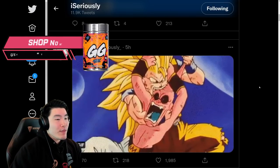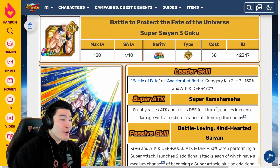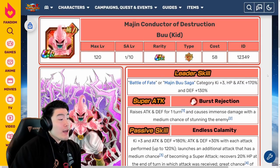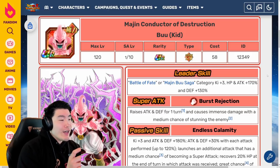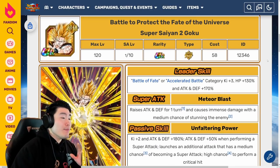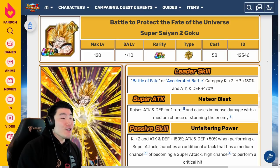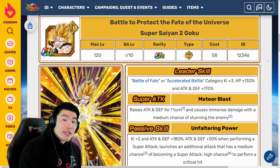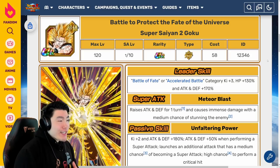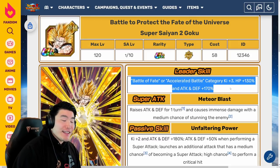Starting with the new units first, we got the Fizz Goku, which is a Super Saiyan 2 Goku that transforms into Super Saiyan 3 Goku, and also the Kid Buu. Let's go with the one that I think most people are probably a little bit more hyped for — and that would be the Fizz Goku. In his Super Saiyan 2 form, starting with the leader skill, it's Battle of Fate or Accelerated Battle category Ki plus 3, HP plus 130%, and Attack and Defense plus 170%. This leader skill is still very, very solid, it's just after experiencing the 200% leader skill of the Saiyan Day Majin Majita, it does feel a little bit lacking.